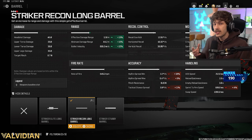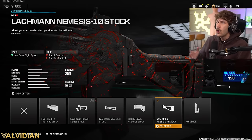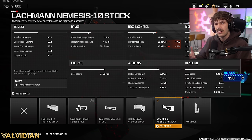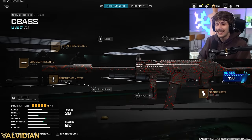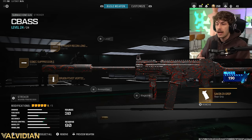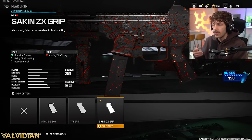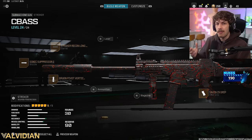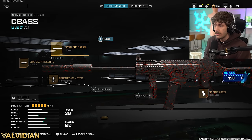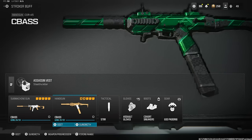For the underbarrel we're adding the Bruen Pivot Vertical Grip — a lot of people don't realize how good this is, I use it on a lot of guns. You could also add the hand stop for more mobility on very tiny maps. For the barrel we're adding the Striker Recon long barrel which just got a damage range buff, so combined with the suppressor you have very good damage range — it kind of feels like a pocket AR. For the stock we got the Lockman Nemesis 10 stock to increase ADS speed so the gun feels snappier.